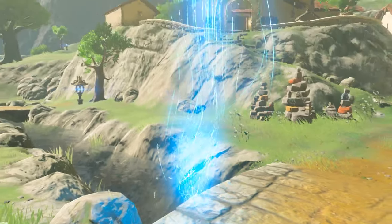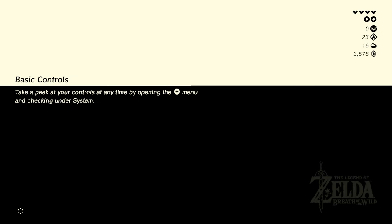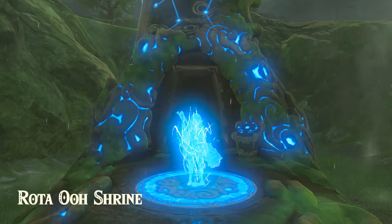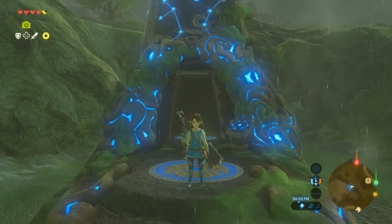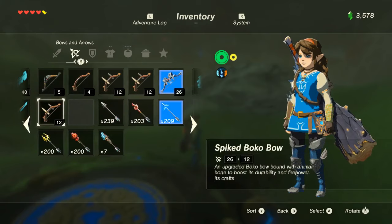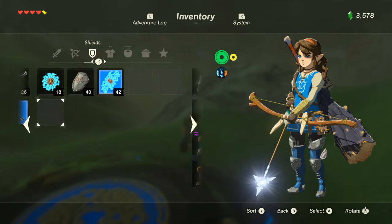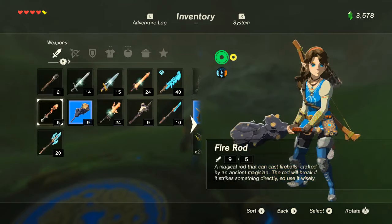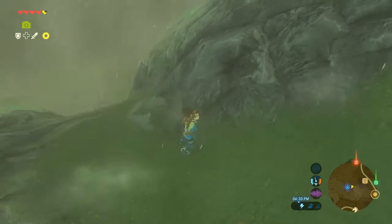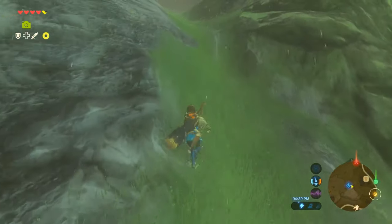All right, back to Dig Dog Suspension Bridge. That chest is empty, so on to this shrine. Take your picture, get your controls at any time by pressing the plus button. What the - moonshine? I've got a guardian sword and guardian shield going on here, as you say I have something that's made of metal. It was the bow I was carrying.